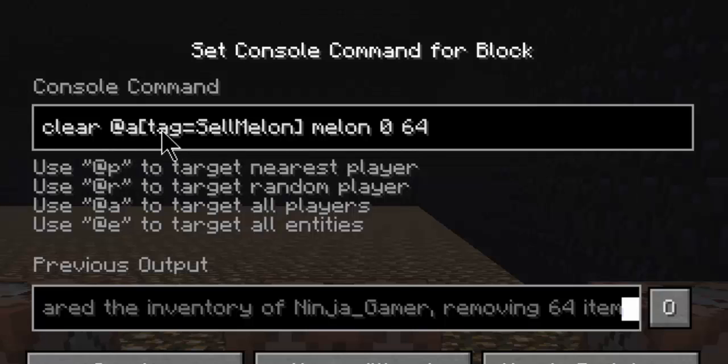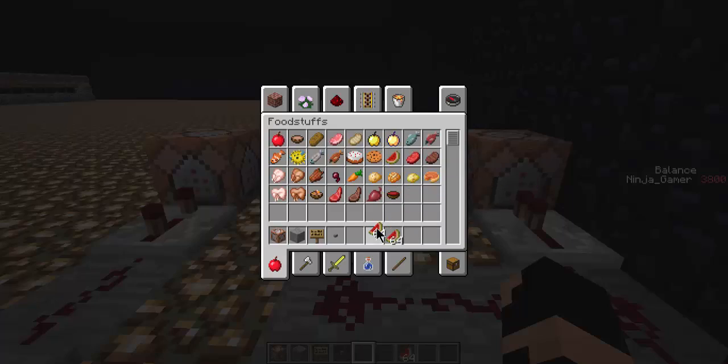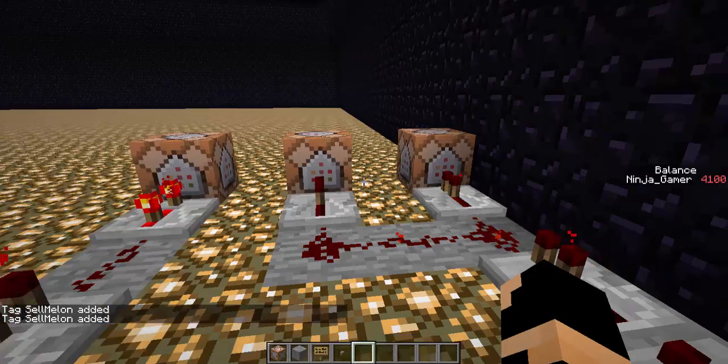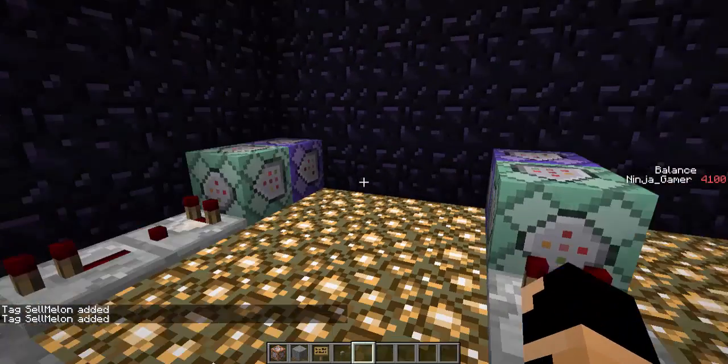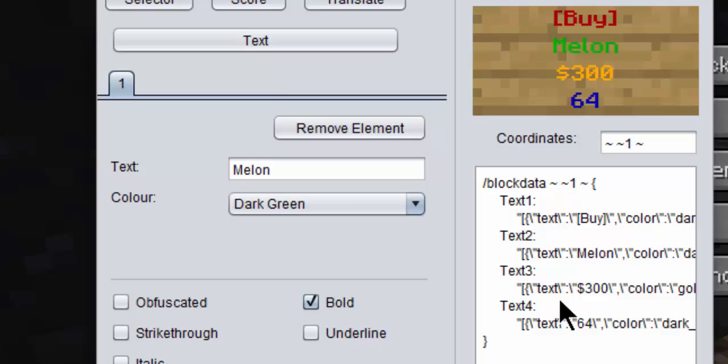Then clear all players whose tag equals sell_melon, melon 0 64 — you have to include the damage value and then the number of melons. That way it doesn't clear every melon; if someone had two stacks it would only clear one of them. They'd have to click the sign again to sell another stack. Clicking the sign enters the command, and you just put it in the Autumn Sign Generator.